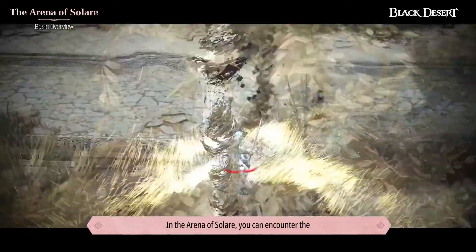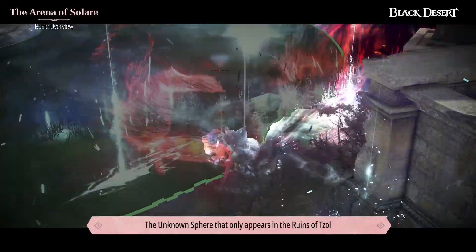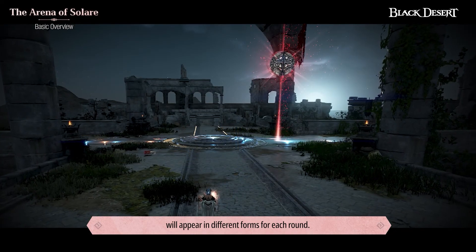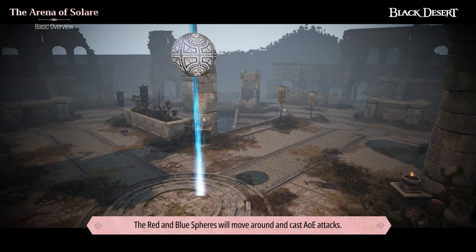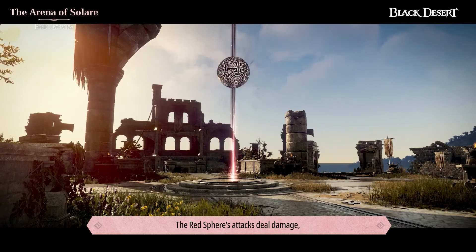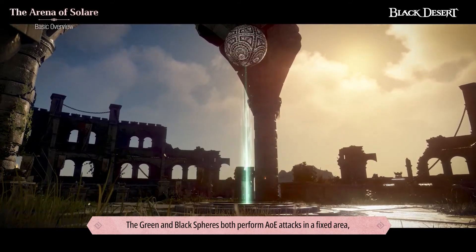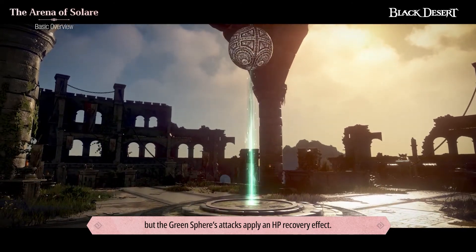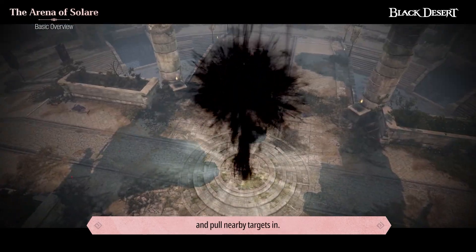In the Arena of Solari, you can encounter the Unknown Sphere and Traces of Elements, which are meant to be tactically utilized. The Unknown Sphere that only appears in the Ruins of Sol will appear in different forms for each round, represented by different colors and effects. The Red and Blue Spheres move around and cast AoE attacks — the Red Sphere deals damage, while the Blue Sphere applies a Guard Gauge recovery debuff. The Green and Black Spheres perform AoE attacks in a fixed area, but the Green Sphere applies an HP recovery effect, while the Black Sphere applies a DP reduction effect and pulls nearby targets inwards.